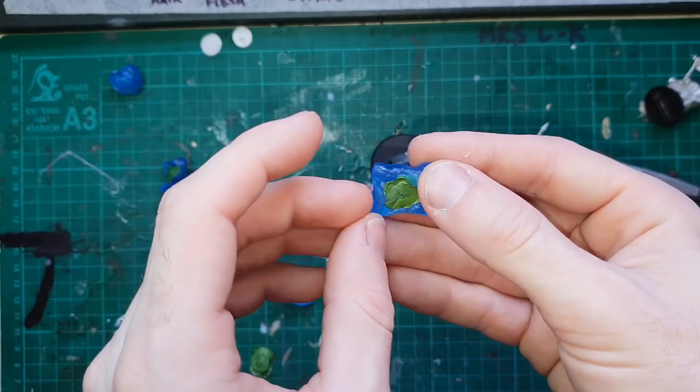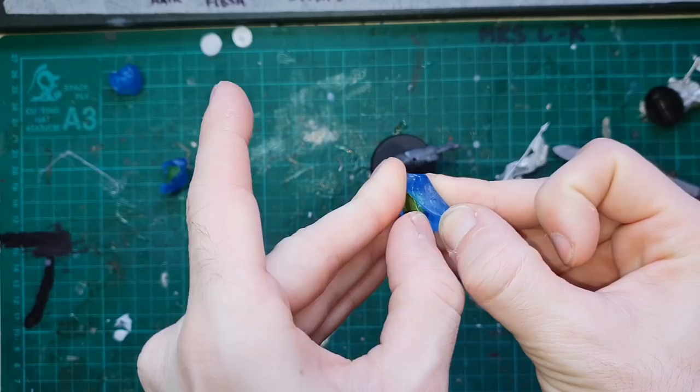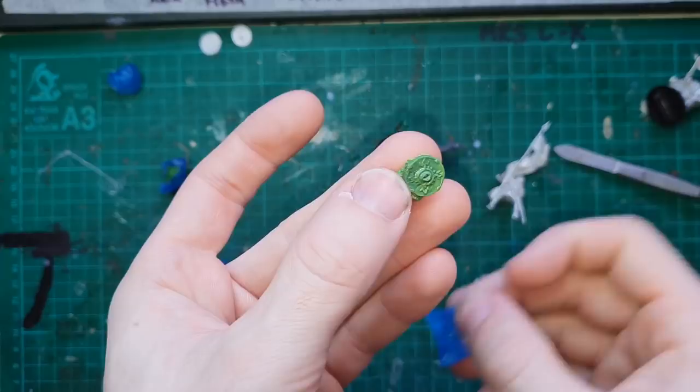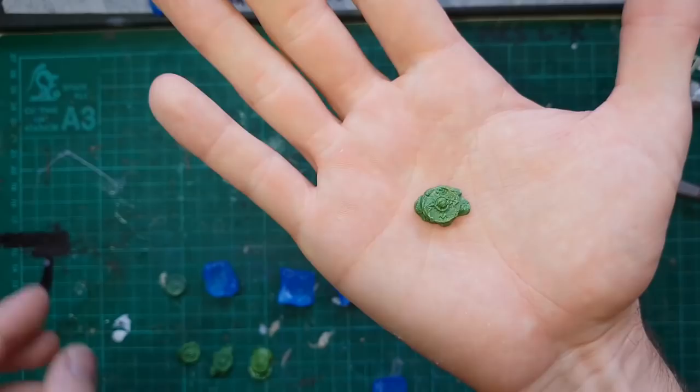So now what we're going to do is grab some green stuff and really jam it in there and make ourselves a beautiful little shield. Make sure you make more than you think you're going to need for this shield, because it's handy to really fill the mold out and then trim it all back together when you've got a nice hard surface to work with. You can carve it back and trim it down, but you really want to give yourself that excess flash to work with.